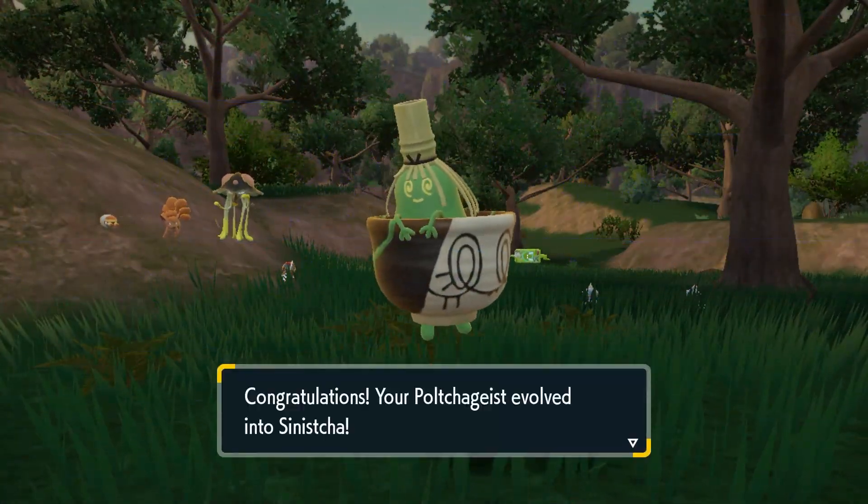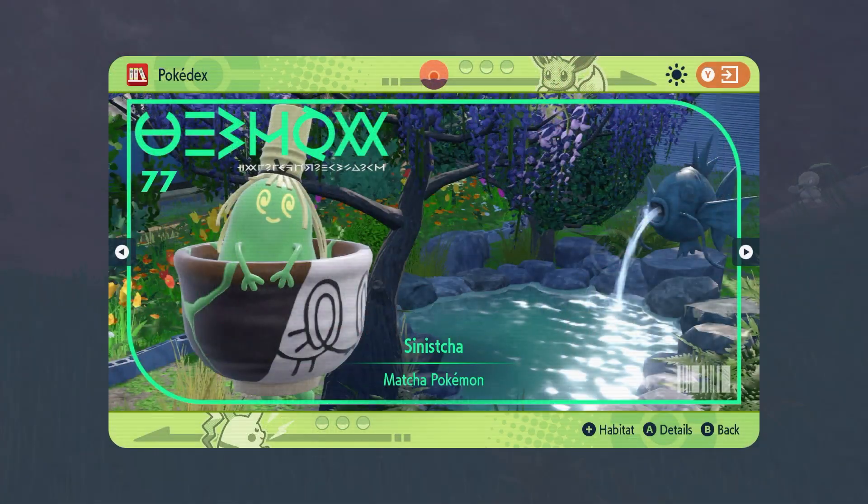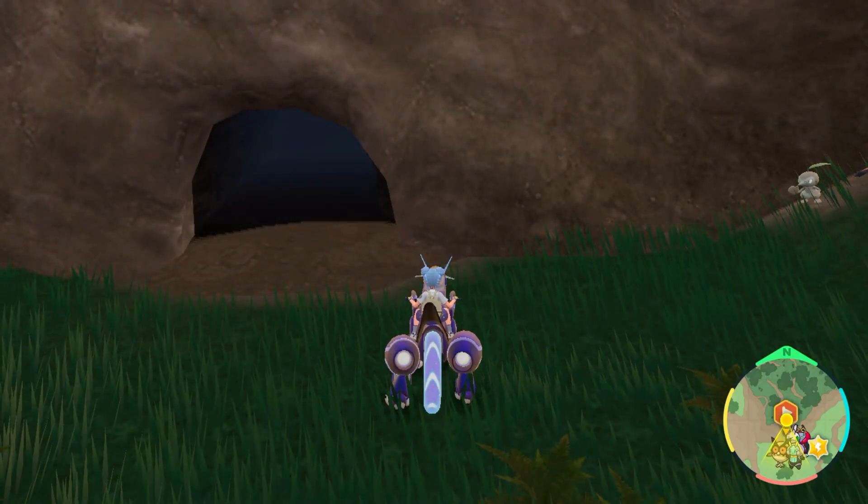So again, that is the Unremarkable Teacup in the Paradise Barrens, just south of the Flypoint in a small cave, or the Masterpiece Teacup in the southwest part of Timeless Woods. Use it on the Polteageist to evolve into Sinistea.